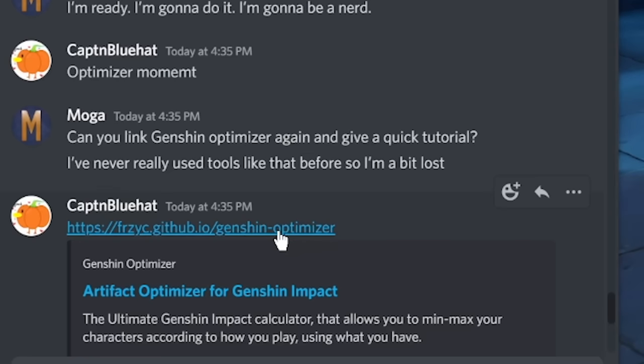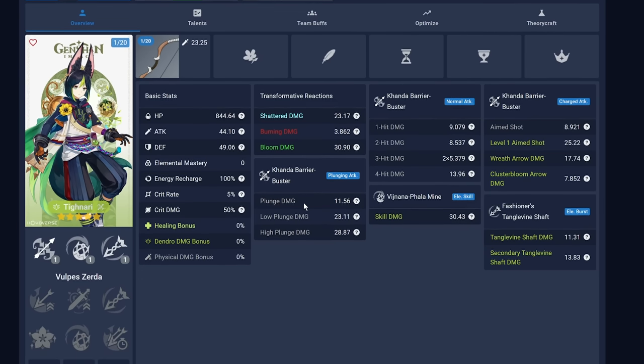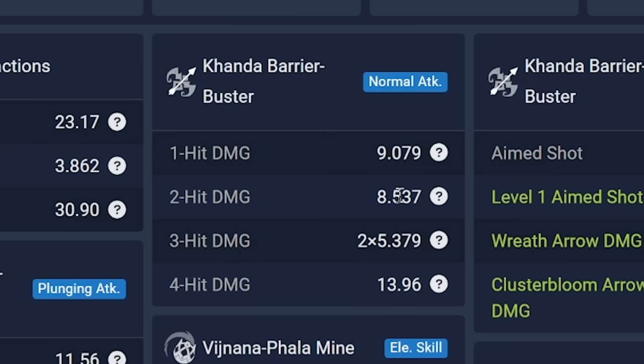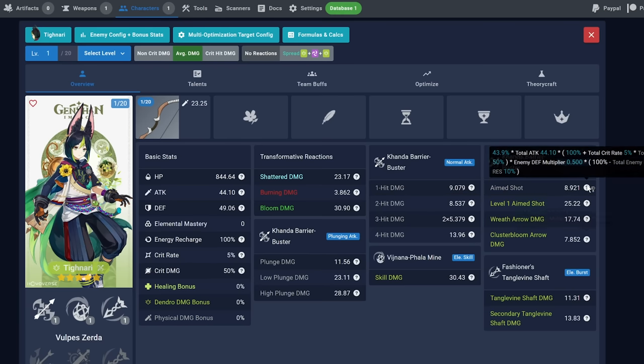I'm just going to click on this link for the first time. So it seems like you can do things manually — you can just add a character. Let's try Tignari, for example. Here we have all of his information. It would be kind of Moga-esque to put what my Tignari currently has, because it also gives you the actual damage numbers he's going to be hitting, which is very interesting, honestly.